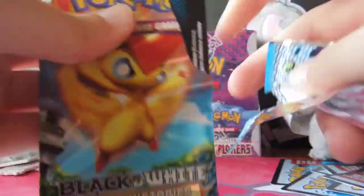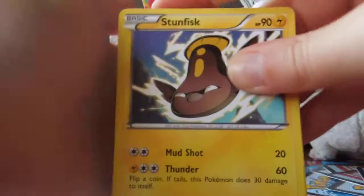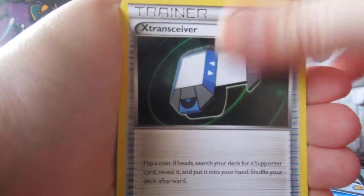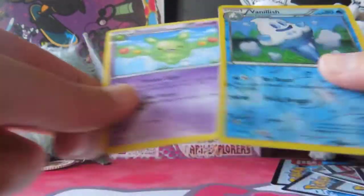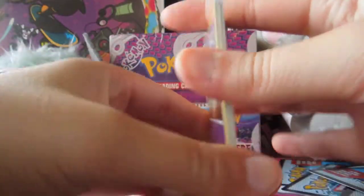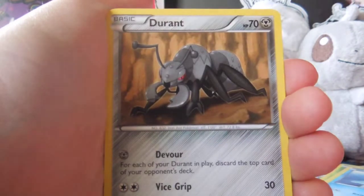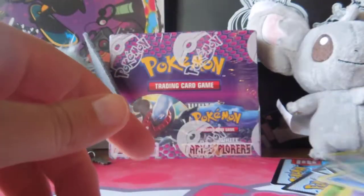We're almost done opening these — one, two, three, four, five more. Stunfisk, Seadra, Litwick, Timburr, Dino, X-Transceiver, Crustle, Fraxure, Vanillish, and Rhydon. Cool deal. Yamask, Karrablast, Vanillite, Shelmet, Frillish, Durant, Lampent, Cover Fossil, Cover Fossil, and Cobalion. Cover Fossil's okay.